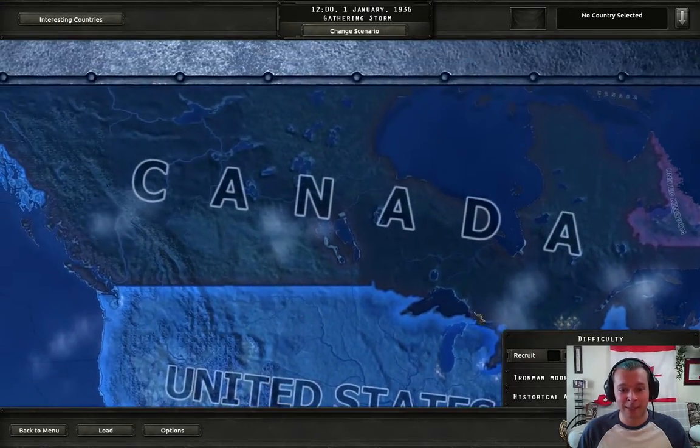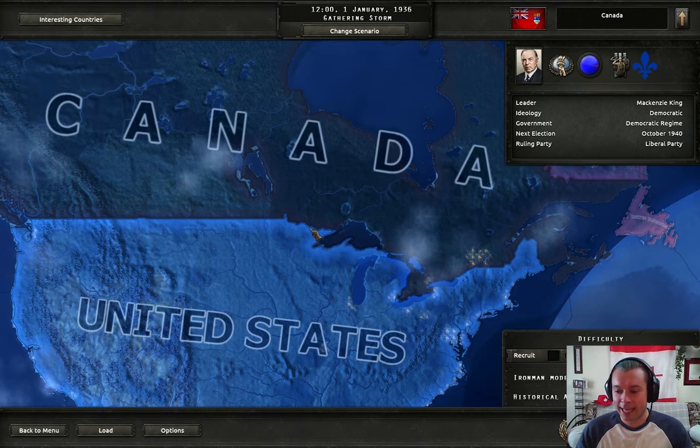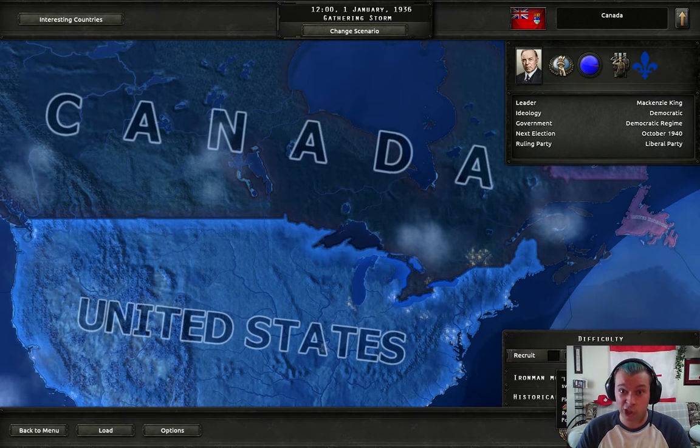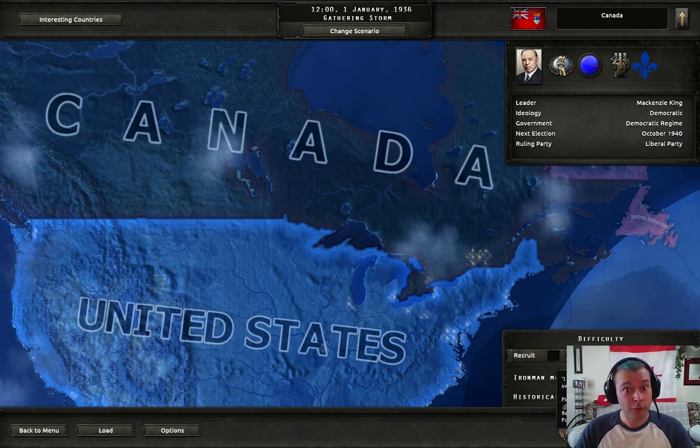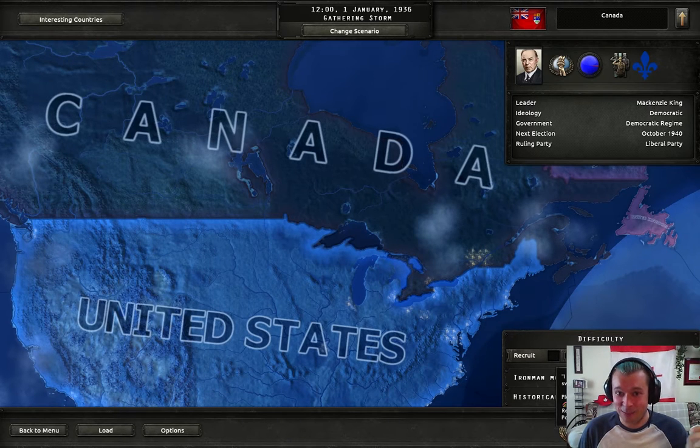Over here, look at this big, big-ass country. So this is what we're going to be playing as. We're going to be playing on hard mode, or veteran. The difference is that basically we're going to have 20% less production of everything, everything's going to take 10% longer to research, and we have 25% less political power. If you've played this game on recruit or regular and found it too easy, really try to play on veteran - it's quite a challenge.